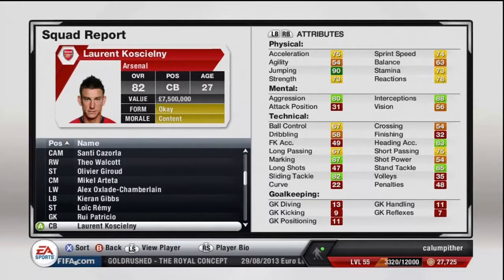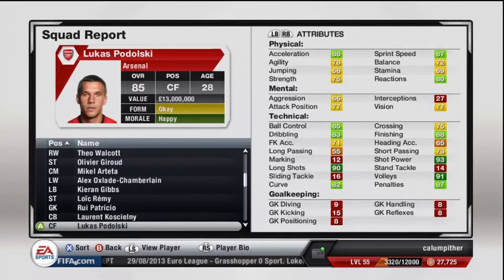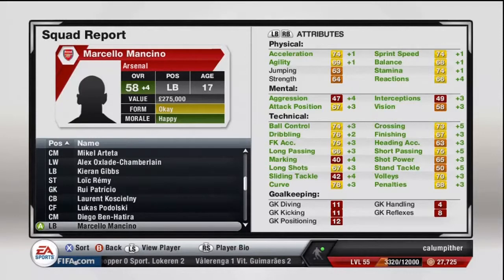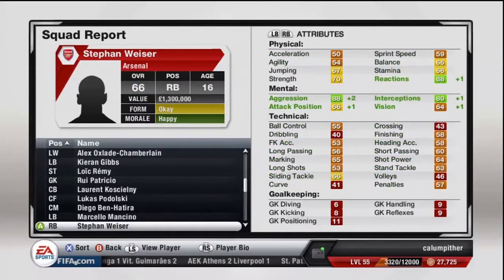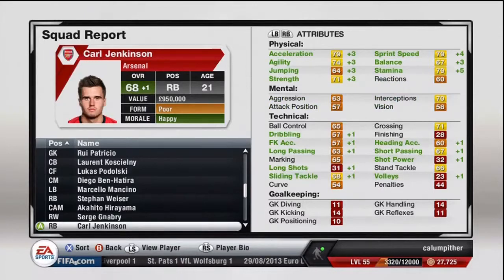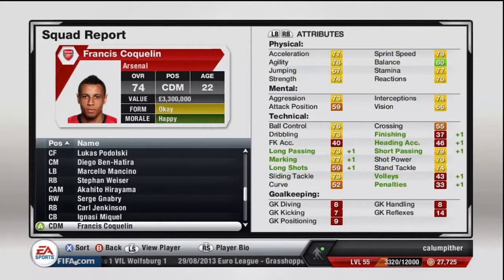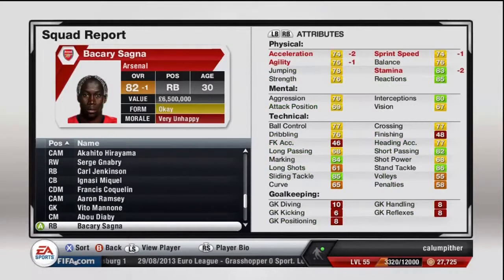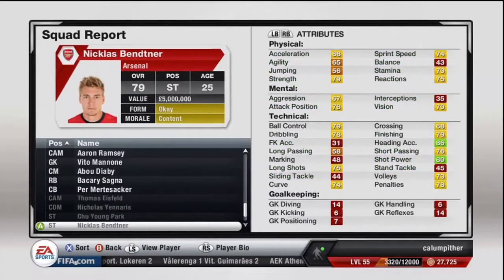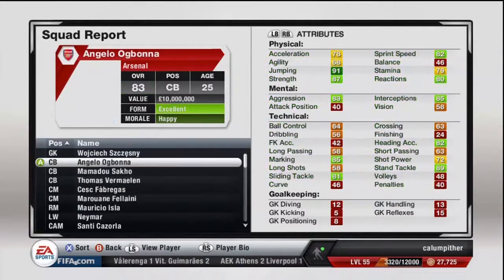Koscielny — he'll get his chance. It'll be like rotation between all of our defenders, same with Podolski — rotation. These guys will just slowly improve. Jenkinson — poor form, but he's still improving. Everyone generally is improving. Sanghi is going to be sold soon, he's also very unhappy, he's got to go. Murtsako has to get out of the door as well, and people like that can all just get out of my team.